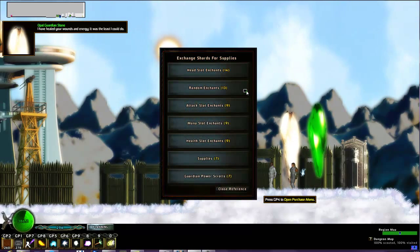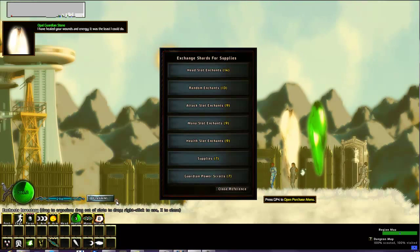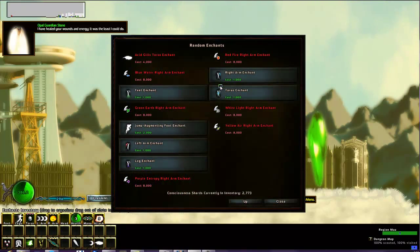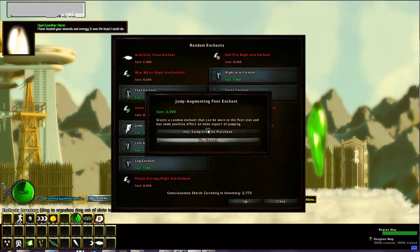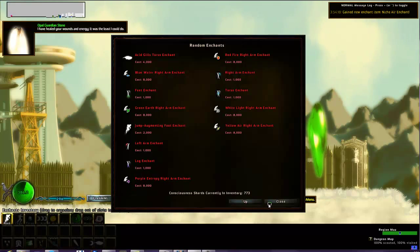Let's see here — what do I want? I'm going to buy enchants, I think. Head slot enchants. I want some sort of jump enchant, so we're going to see what this gives me — give me a random enchant of this type. Some of these are pretty pricey, a lot of the shop items are pricey. Yes, that is not double jump, but it'll at least let me jump higher for now, so that'll have to do.